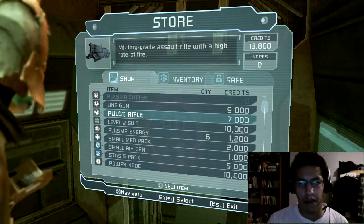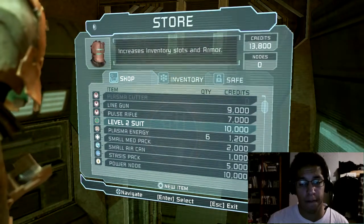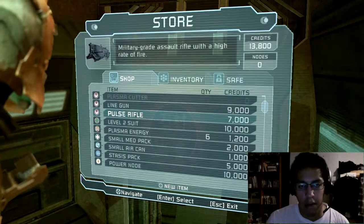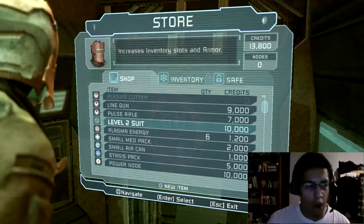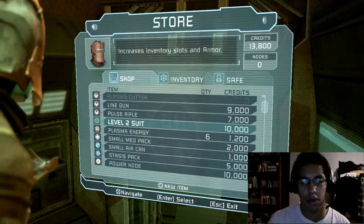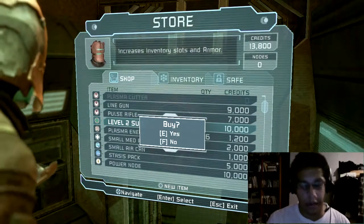I think I'm going to go with Plasma Rifle. Level 2 suit - might actually be handy. Shall I go with... I hate making decisions like this. Pulse Rifle gives me a bit more firepower. Level 2 suit - a bit more durability, a bit more survivability. Extra slots, increases my armour. I'm going to have to buy it eventually, I'll buy it now. Fine.